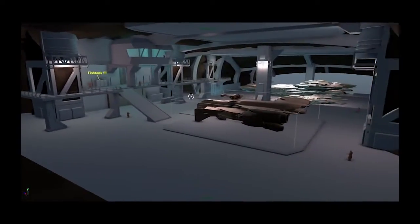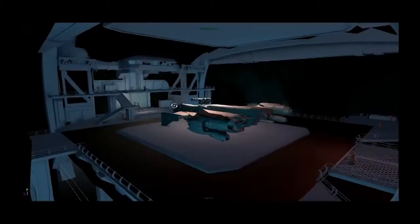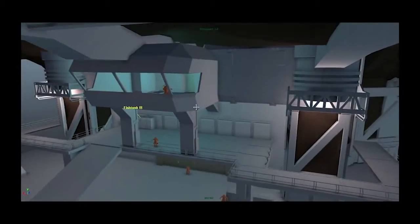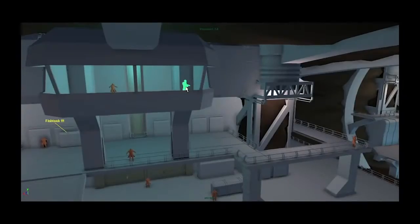We are looking at the blockout of the asteroid hangar — one of the early versions. It's very early, obviously, with placeholder lighting and stuff like that. But even in this state, it already feels like underground.